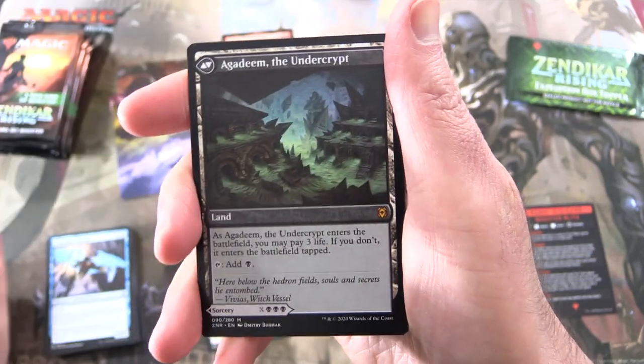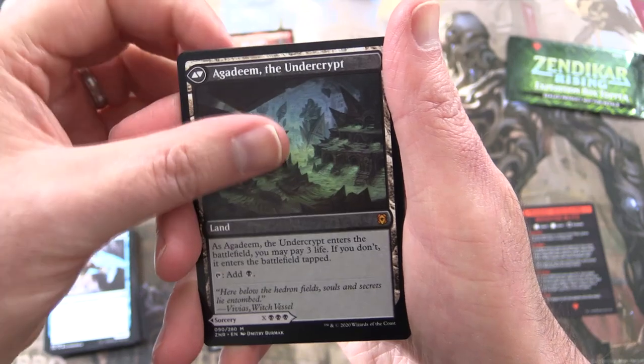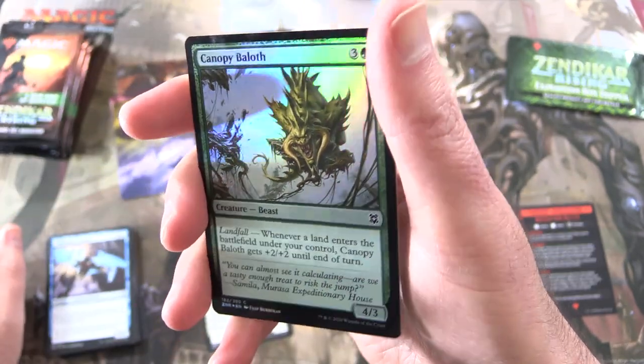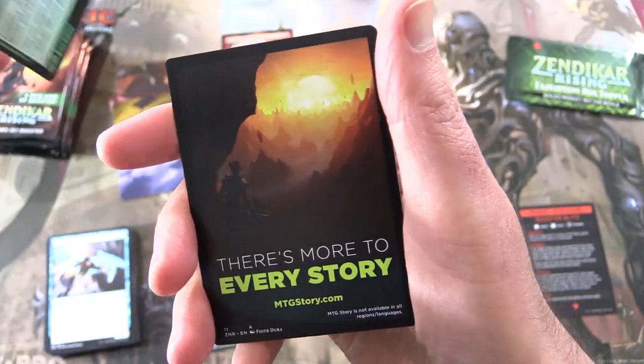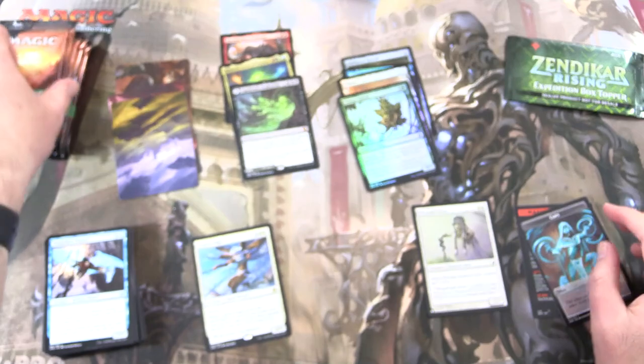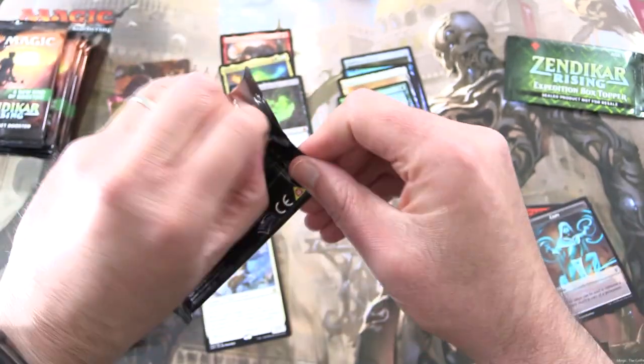And on the other side, Agadim the Undercrypt. So three Mythics in a row. We've got a Foil Canopy Bailoff and a little ad card. On to the next pack.